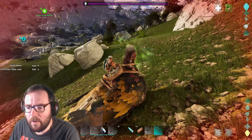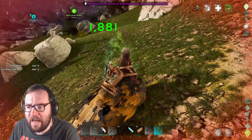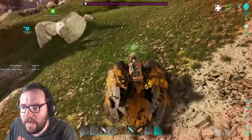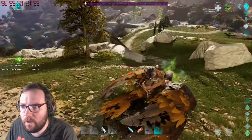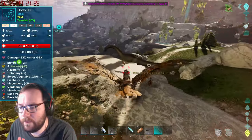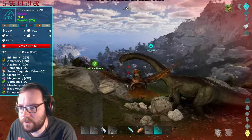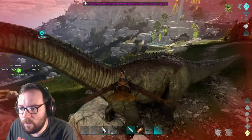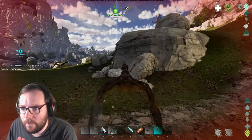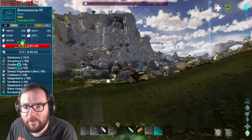Dragonfly, piss off. I just need to use the bathroom, I'll be right back. Alright, we're finding an ankylo — I should probably kill something for food and healing. There's a couple of dodos or a bronto we could kill. Let's make sure we heal up — there's a couple of aloes here.